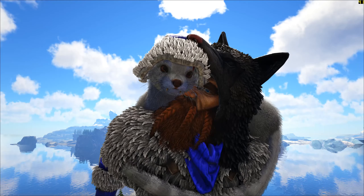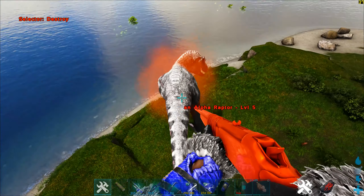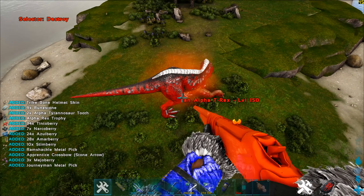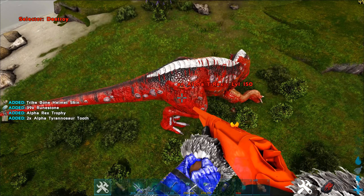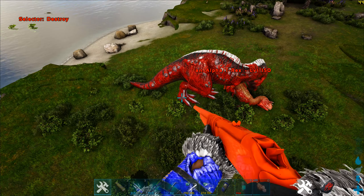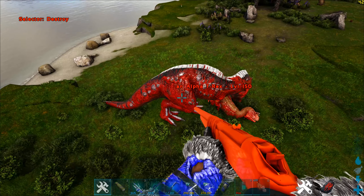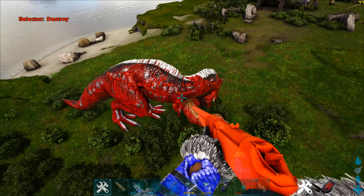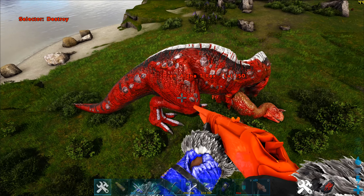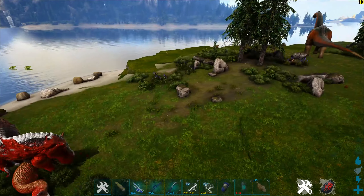Next up we have the alpha T-Rex. A level 5 alpha T-Rex gives just 9 runestones while a level 150 gives 39 runestones. Remember that you only need 30 runestones to unlock the world bosses, which means if you get an alpha T-Rex close to the maximum level and have the equipment or the dinos to kill it, that should suffice for one entire world boss run.